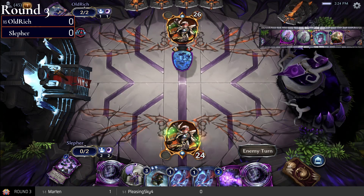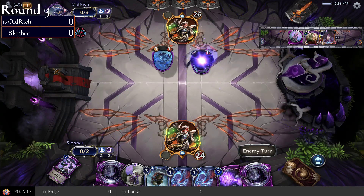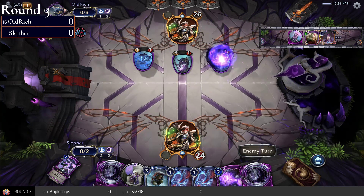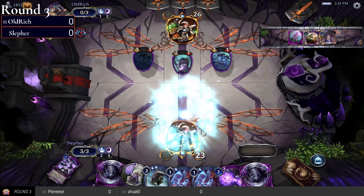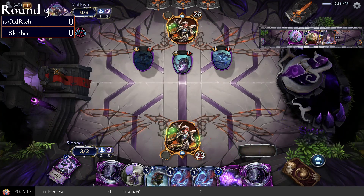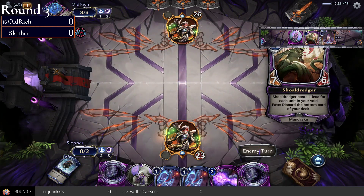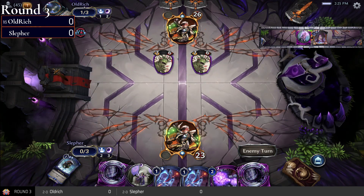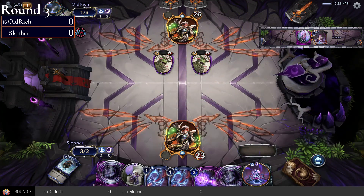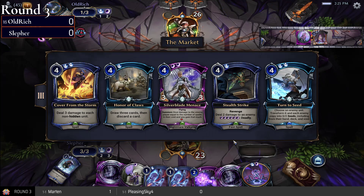Shadow Dredger is down to five cost already, so that's good. Shadowlands Guide is going to come back and play that Spite Feeder again. It's an interesting deck — I'm not sure I'm fully bought in. It seems like it's got some good synergies and a lot of the cards play together, but from what we've seen today it got pretty smashed by Hurukira. We'll have to see how it plays against slower control decks. Here comes some cheap Shoulder Riders — a pair of seven-sixes is pretty good. Sleffer does have an Annihilate. Transposing into the market: Cover from the Storm, Honor of Claws, Silverblade Menace, Stealth Strike, and Turn to Seed.